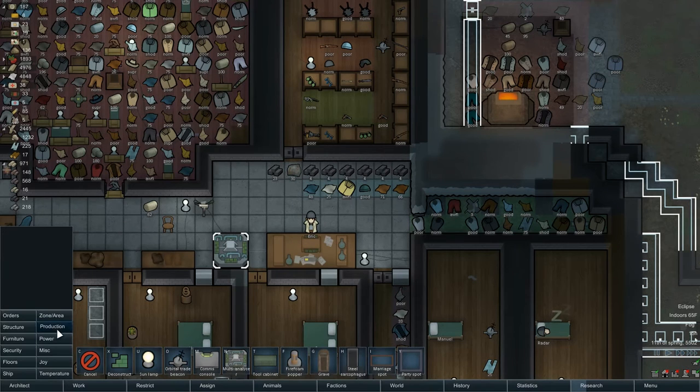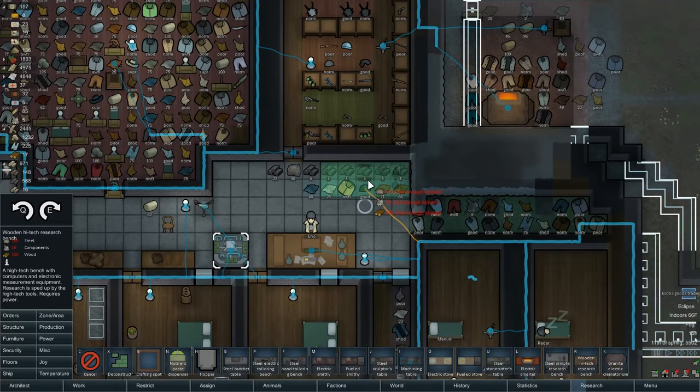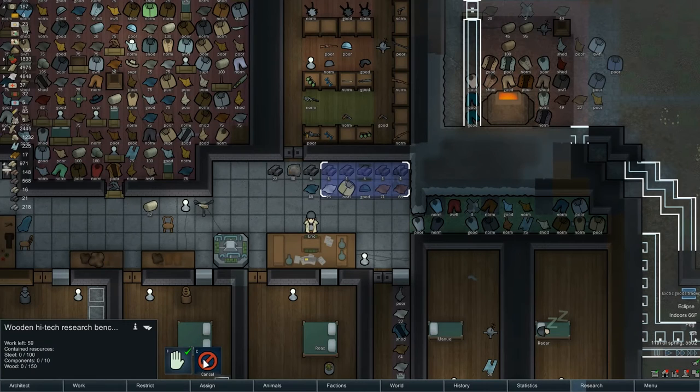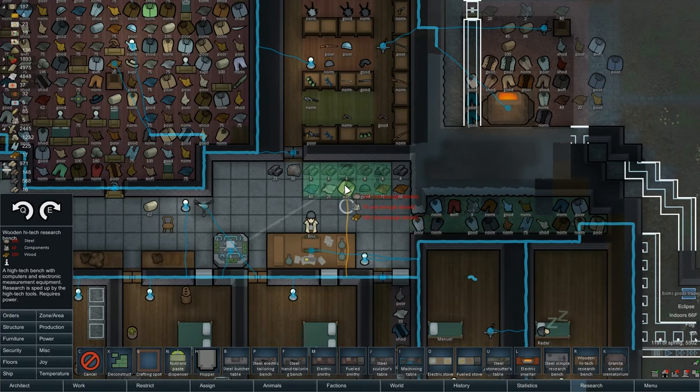An exotic goods trader has arrived - I've been waiting for you. This high-tech production item goes right there. Now, the miscellaneous multi-analyzer increases research speed and needs to be placed near the high-tech research bench. One research bench can be linked to only one multi-analyzer. But it doesn't say one multi-analyzer can only be linked to one bench - I want to test that. The line does connect to it if I put it there, but I can't go here because of the doorway unless we move it.